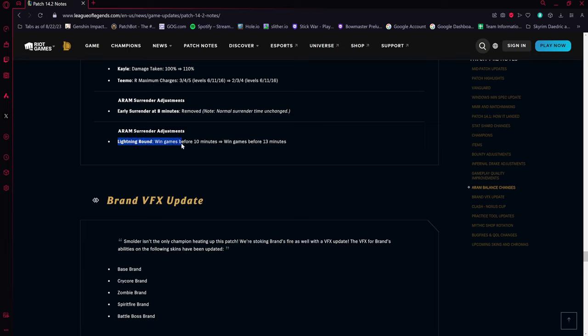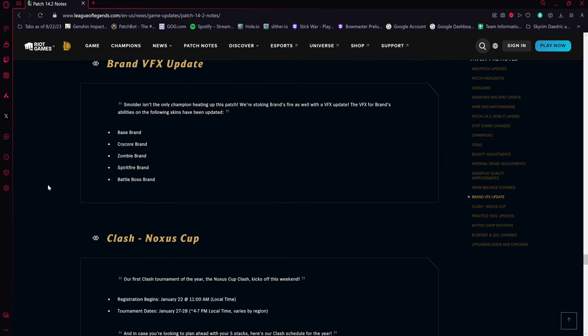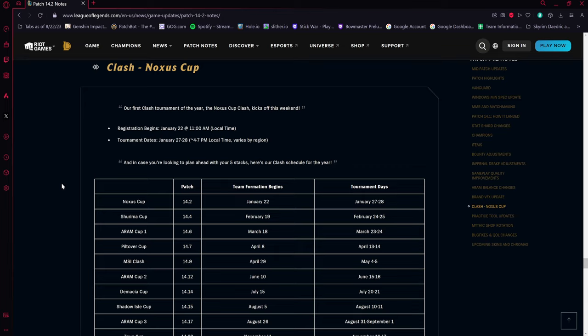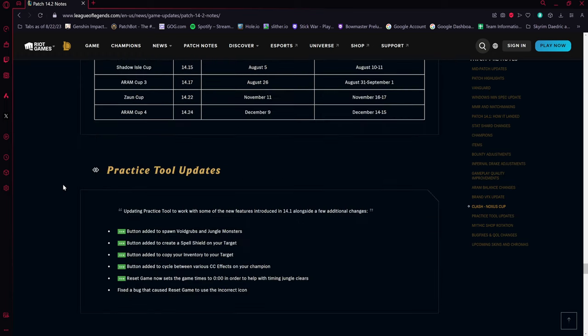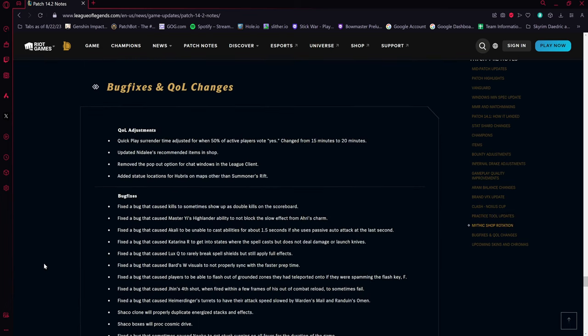A few other notes: early surrender is being removed, so all-chat surrenders are the only option now. Brand is getting a visual effects update on several skins and the base. Clash is happening today and tomorrow. There are also some additional quality-of-life adjustments in the full patch notes worth checking out for yourselves.